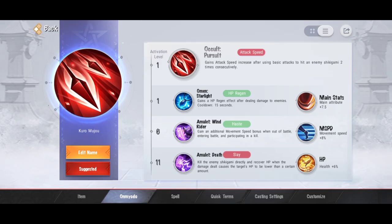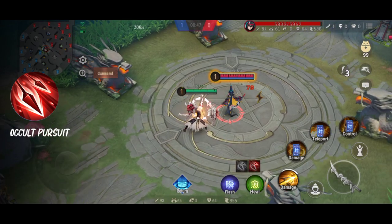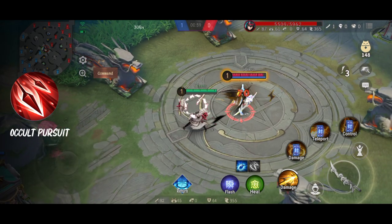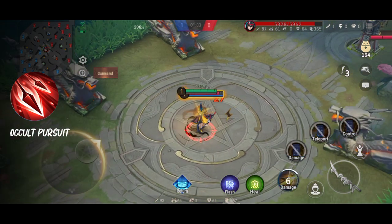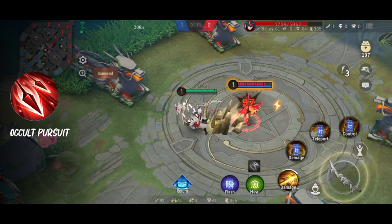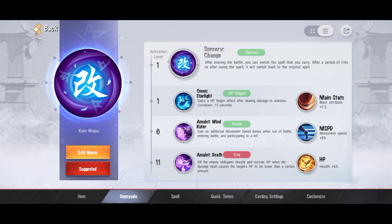Selanjutnya ada Occult Pursuit. Fungsinya ngasih attack speed. Ketika kita nyerang musuh pakai basic attack dua kali, nanti muncul attack speed ini. Kalau satu kali belum muncul, setiap dua kali tuh muncul. Cooldown-nya pun cukup sebentar. Kalau pakai ability damage dua kali hit, nggak muncul, karena pengaktifannya harus basic attack. Jadi omyodo ini cocok banget buat Shikigami yang ngandalin basic attack, khususnya attack speed.